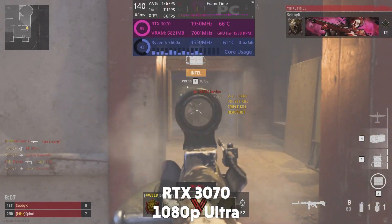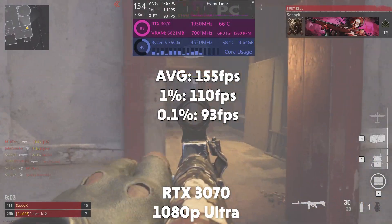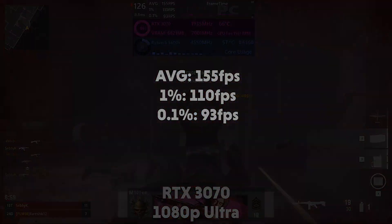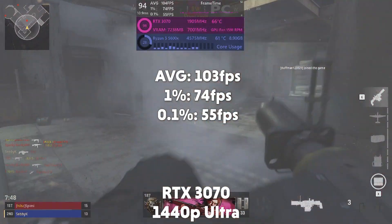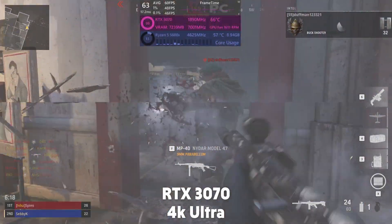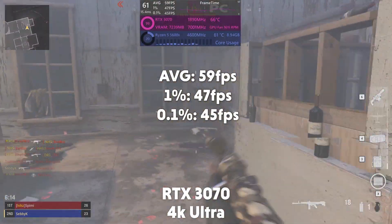Up next is the RTX 3070 and at 1080p it averages 155fps with a 1% of 110 and a 0.1% of 93. Moving up to 1440p and it averages 103fps with a 1% of 74 and 0.1% of 55. And then at 4K it averages 59fps with a 1% of 47 and 0.1% of 45.